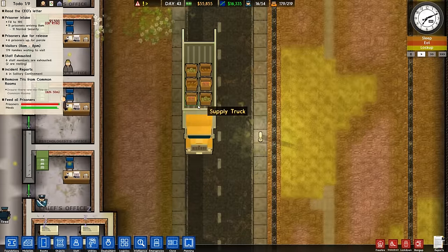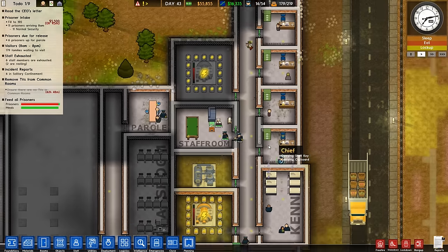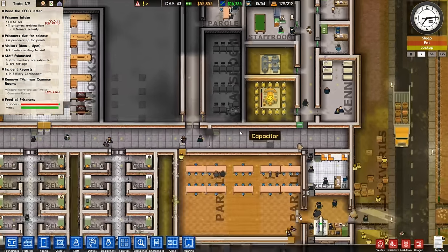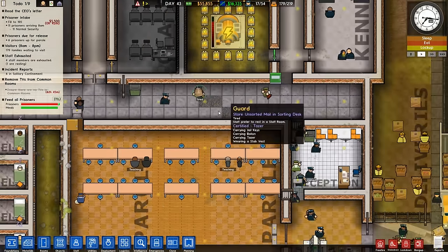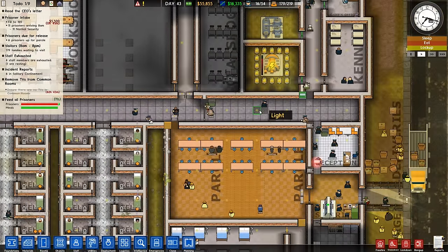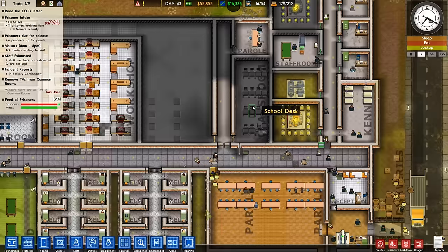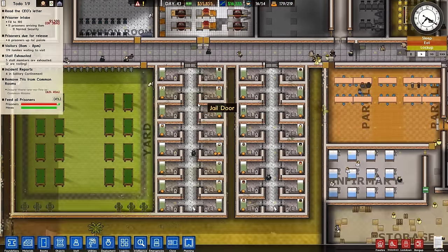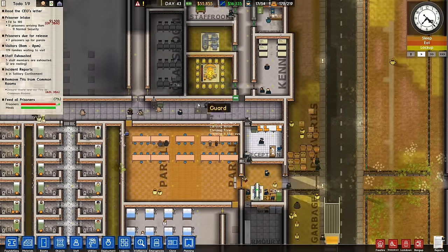What we got? Supply truck. Cleaning — nothing particularly of interest going on. I could replace some of the floor tiles, but if I do that I'd start doing it with other stuff and be like, oh this room needs floor tiles, this room needs floor tiles — and then that gets expensive. Floor tiles are incredibly expensive. In fact, tiling the entire prison would cost far more than we currently have.